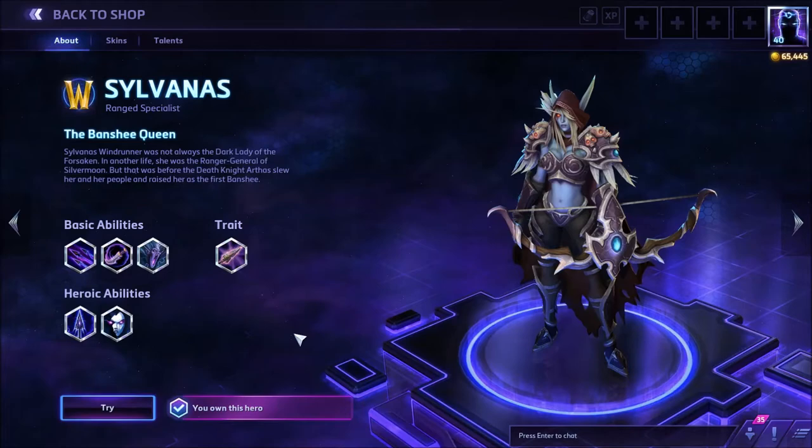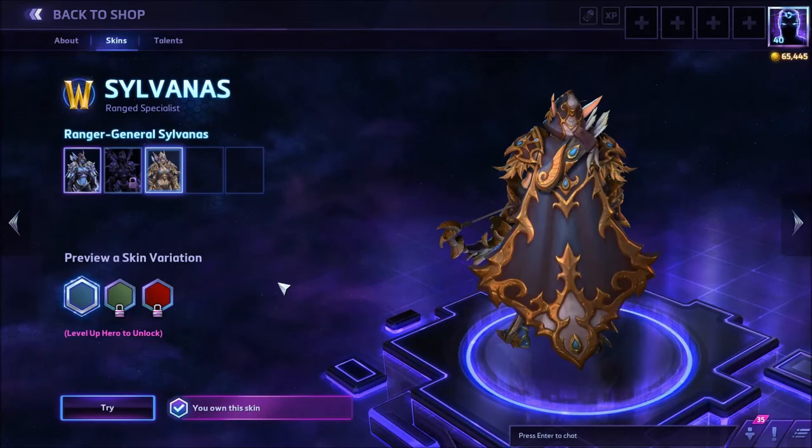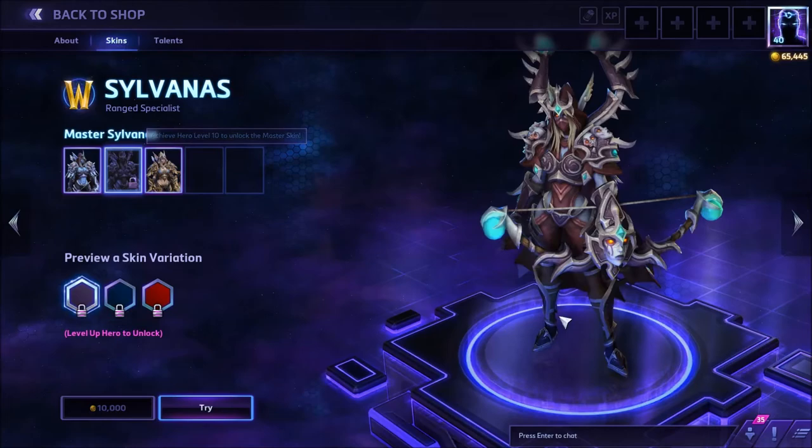Back in the shop under Heroes, we've got Sylvanas — she's 15,000 gold right now. She will get dropped in price roughly two weeks after launch, and probably nerfed too because she's overpowered right now. We've also got skins for her — this is the Ranger General skin for Sylvanas.